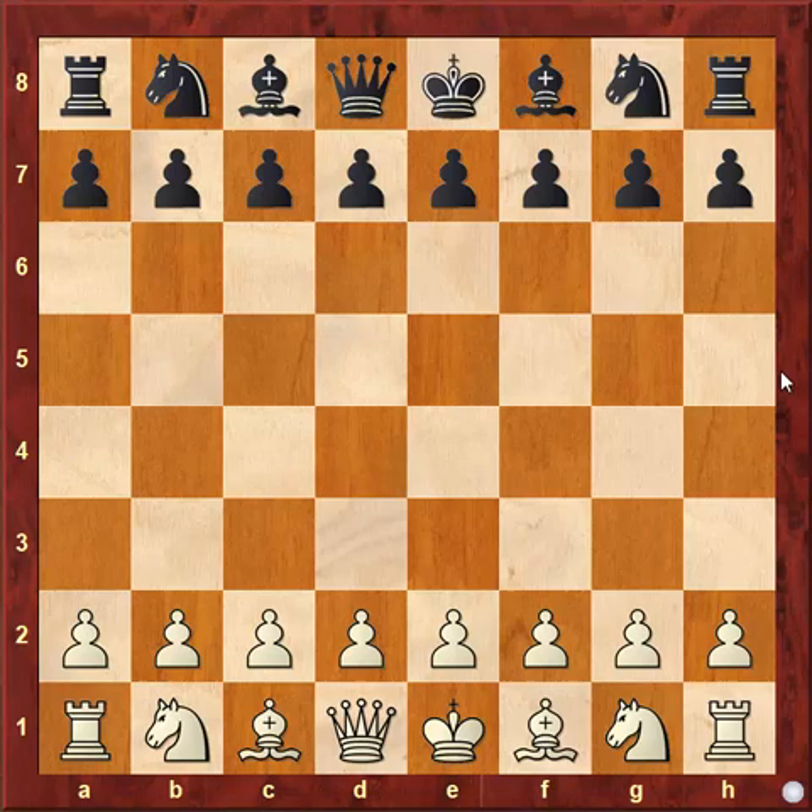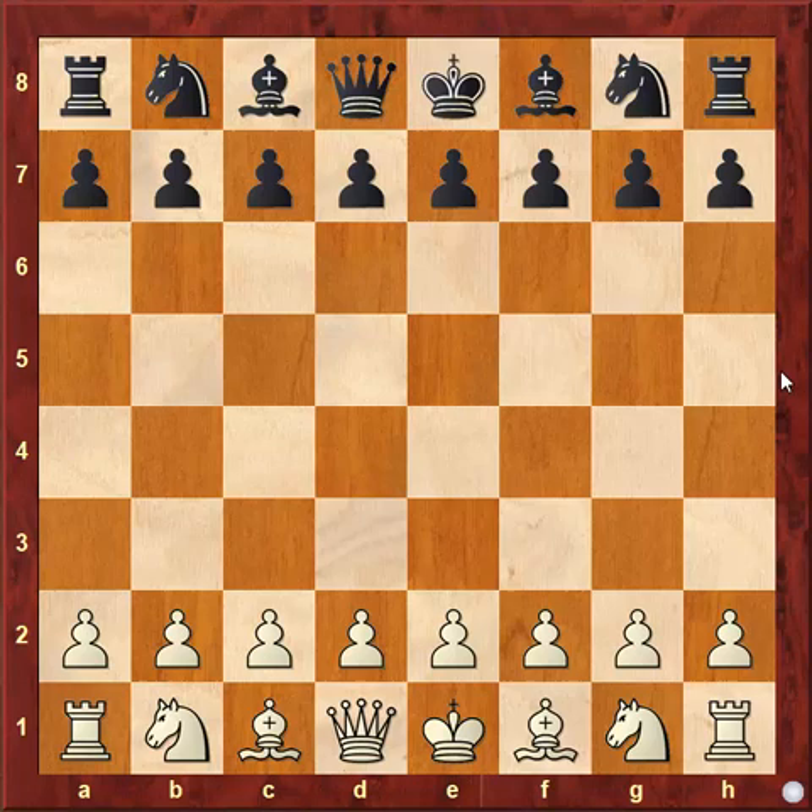Mikhail Tal opened the game with pawn to e4. Seleniko played pawn to e6, pawn to d4 and pawn to d5, and this is known as French Defense. In this position, Mikhail Tal played knight to d2, the Tarrasch variation.